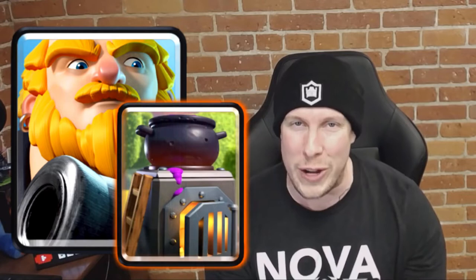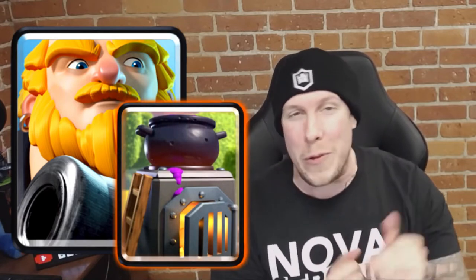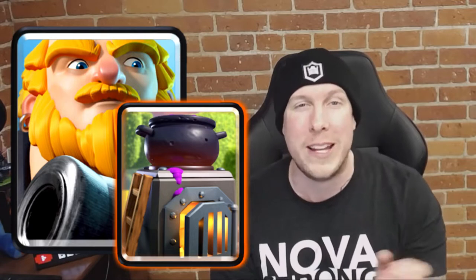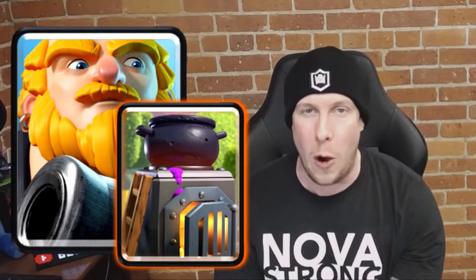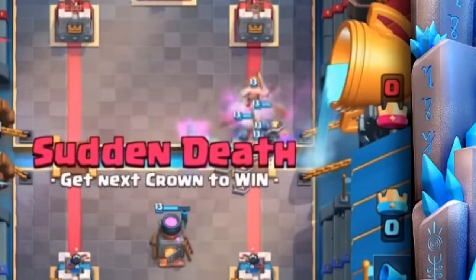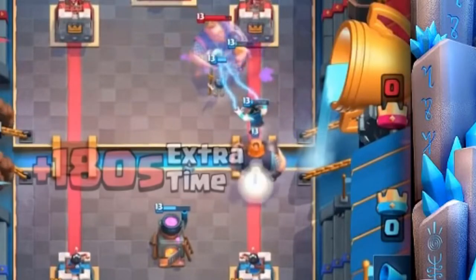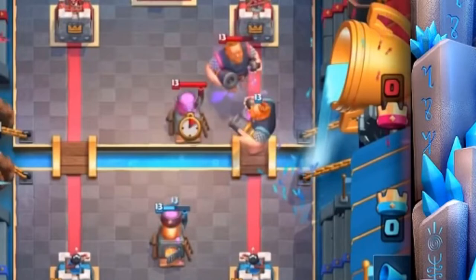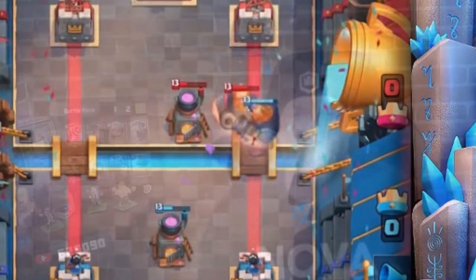Number nine on the list is a little bit more frustrating than number 10. It is Royal Giant and Furnace. This can be an annoying combo to go against, but there's no doubt about it — it's also a lethal combination. You have the Furnace set up with all those Fire Spirits providing splash damage to supplement your Royal Giant push, taking out swarm cards, which are one of the best answers to a Royal Giant push. That's why it comes in at number nine.